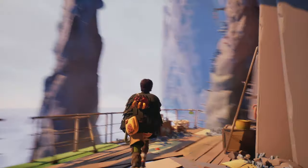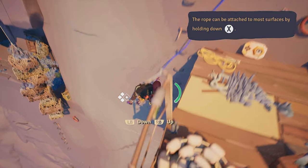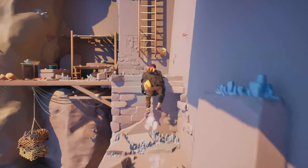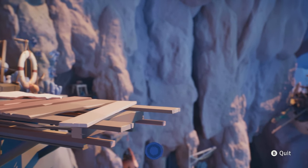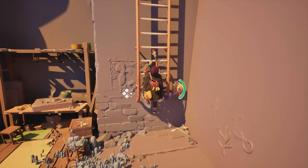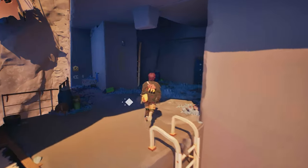Turn left, climb the stairs, and go right. Attach the rope to the wall with the X button, and then descend with LB. Do a wall run, grab the bars, and climb up. Here on the left you will find the first shell out of 12. You will listen to it, and the Ear to the Past achievement will pop, as this is the first one.